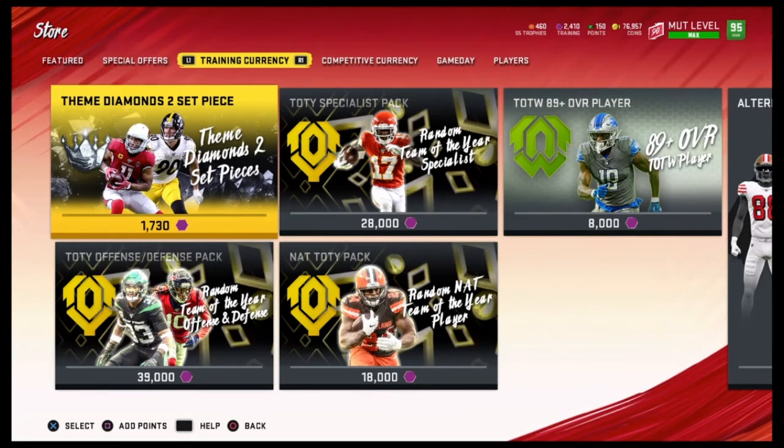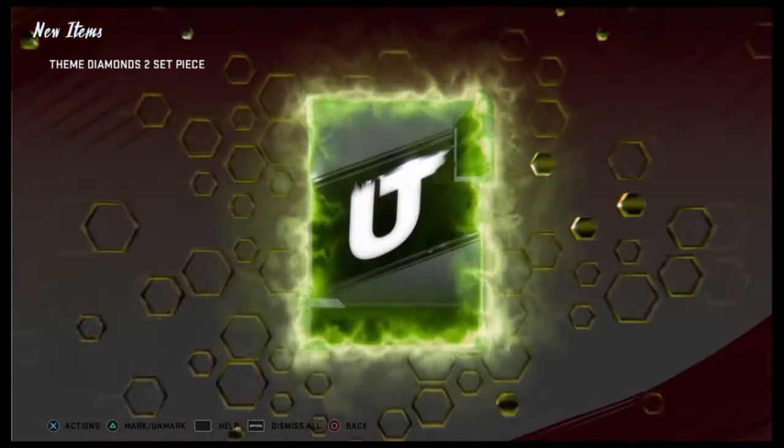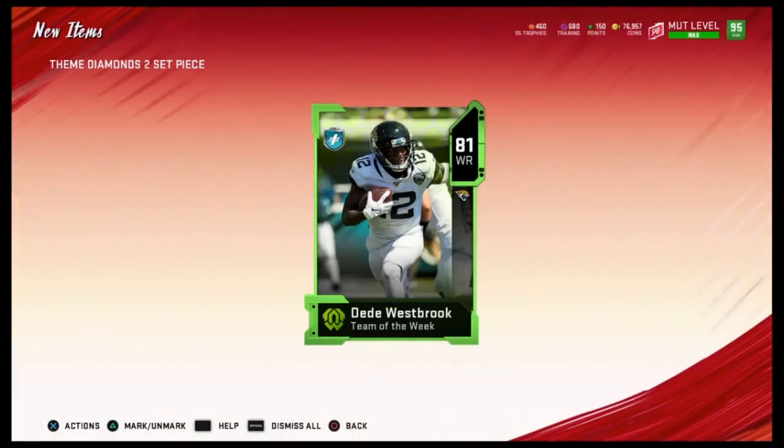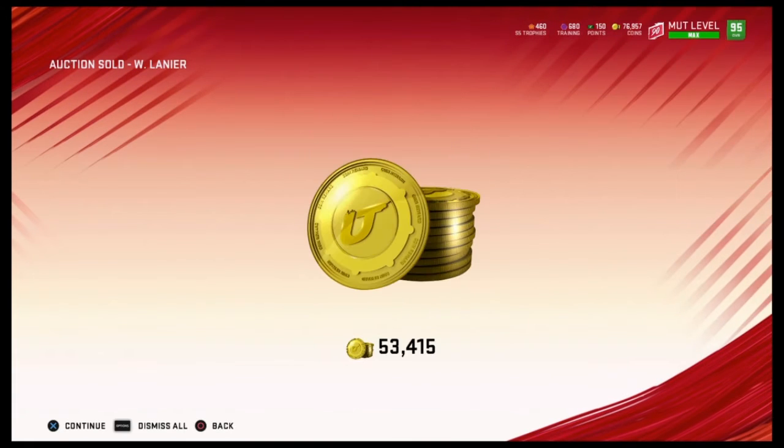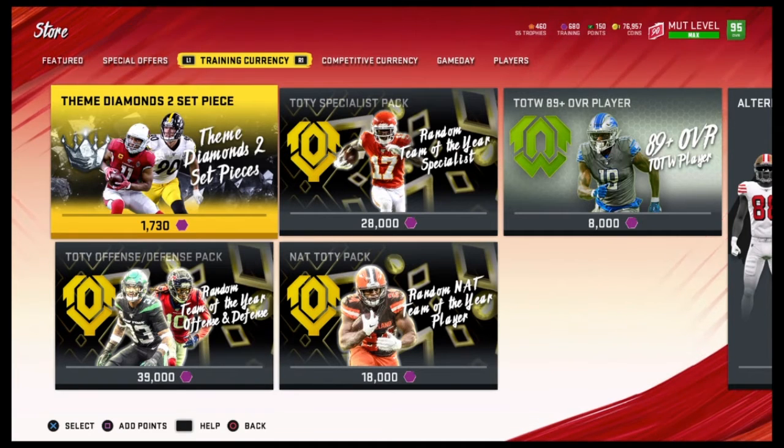Now this is like the interesting one — this is like the wild card right here. I don't know if this is good. I'm going to spin one here in a second. Knowing EA, you're probably never going to get anything good out of this. But you honestly never know — you could get something insane. I'm going to open it once right here. I shouldn't ever do this. This is terrible. Probably going to get like 80, low 80s. Team of the week — this is going to be trash. Yeah, 81. Don't ever do that. That was the dumbest thing I've maybe ever done in my life.